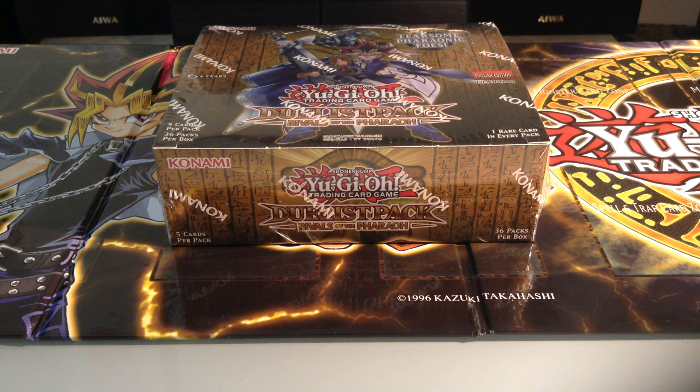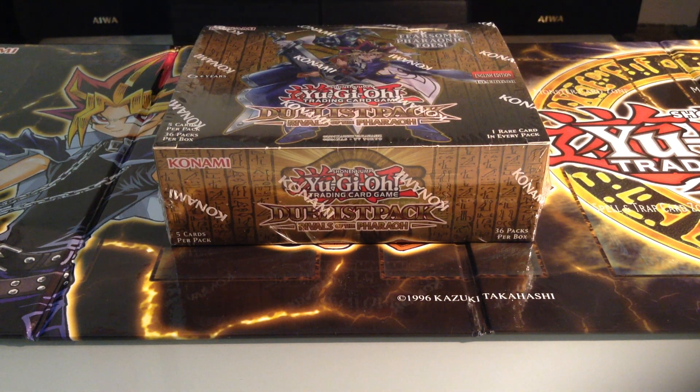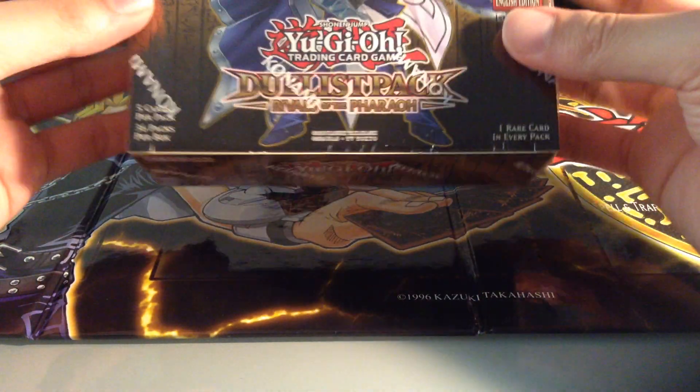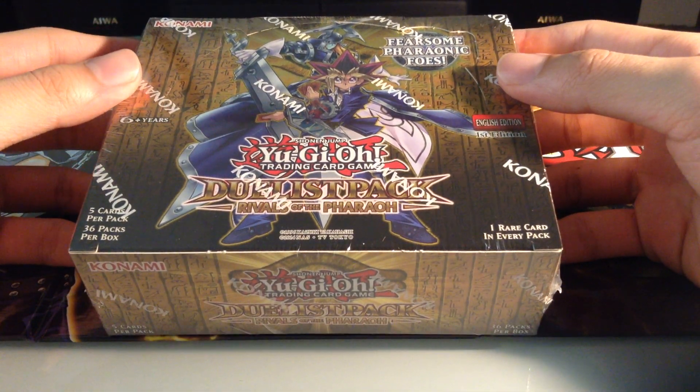What's up guys, Dan here, and today I have a Dualdus Pack Rivals of the Pharaoh booster box opening. I'll be doing a few installments of box openings and tin openings. I do have the Mega Tins 2016, the new Dark Illusion Special Edition, along with the previous one which is the Shining Victories, to open on camera. This is a kind of similar Dualdus Pack set before, like the Millennium Pack and Battle City.